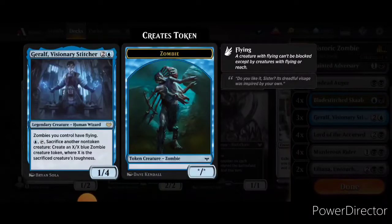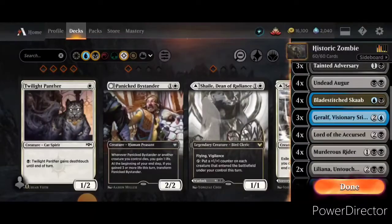Geralf, Visionary Stitcher. I only just barely got a few copies of this, but it gives all your zombies flying, and then you can sacrifice another non-token creature and create an X/X blue zombie creature token, where X is the sacrificed creature's toughness. So if somebody is about to board wipe or use target removal, or you have Undead Augur out and want some draw, you can create a new zombie to cover the loss by sacrificing it and tapping Geralf. Naturally, since Geralf is not himself a zombie, he pretty much only becomes a utilization card, but I still think he has the potential to do super well.